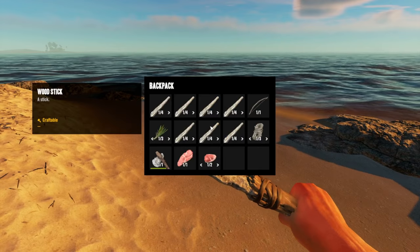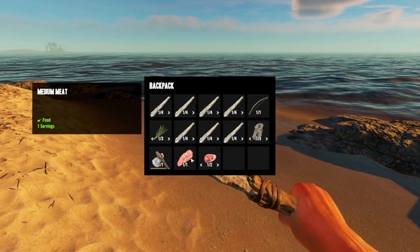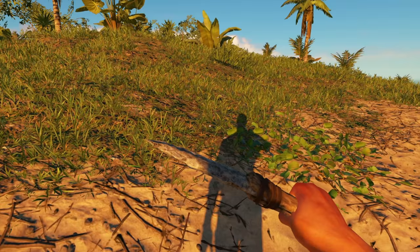Now we've got two small meats - those are the birds - and one medium meat which is the crab. These will spoil if we don't cook them, so that'll be one of the things we address next.